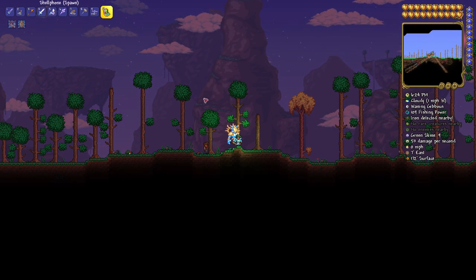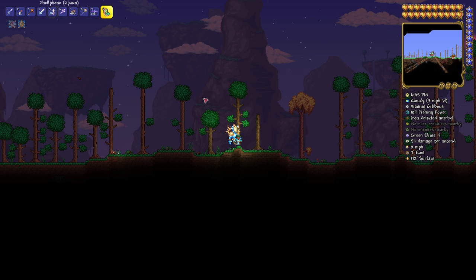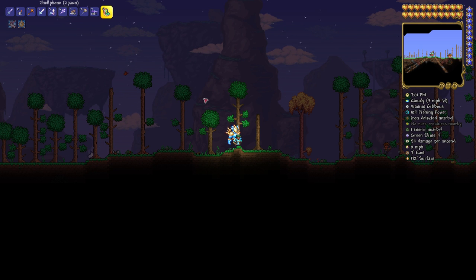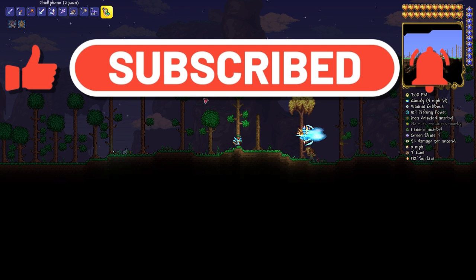That was your amazing seed — medium world, Terraria 1.4.4.9 Labor of Love for PC. For PlayStation, Xbox, mobile, and Switch players, let us know how much you found in the comments. Please share this video — if you think people are looking for any given item and they're on PC, give them this video. Make sure you subscribe; we're trying to hit 100K. Check out the description for the seed number and other cool links, and check us out on Discord. I love making these videos — I'll see you guys next time. Take care and thanks for watching. Ciao.